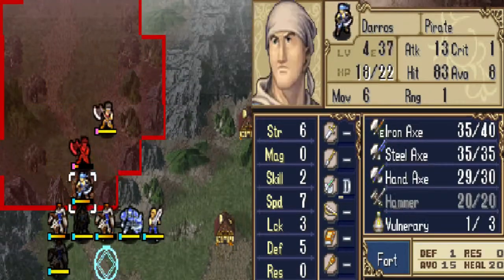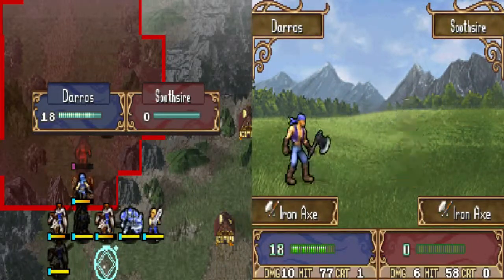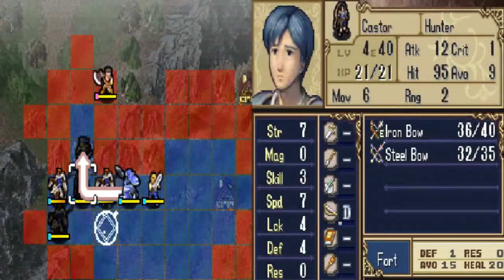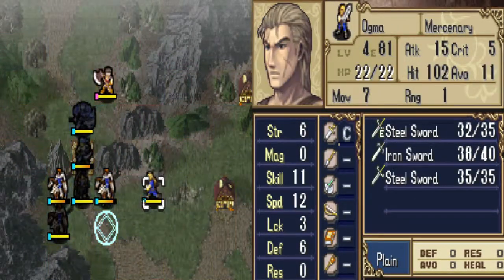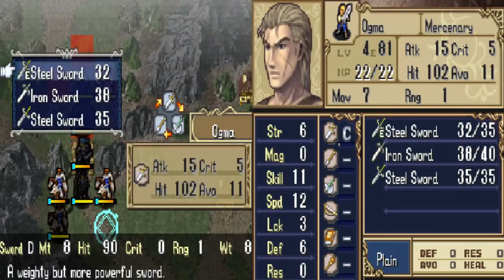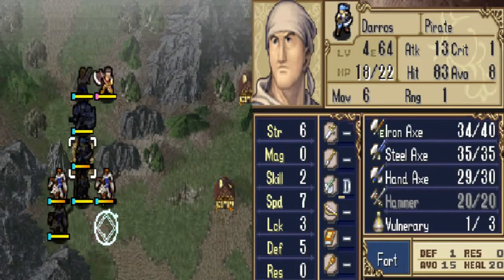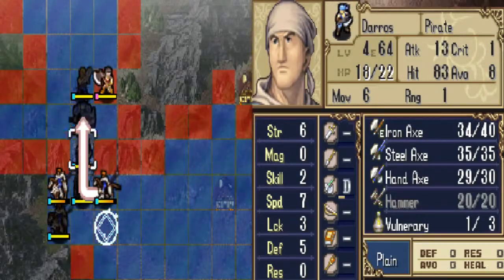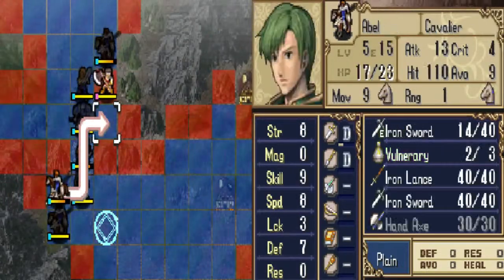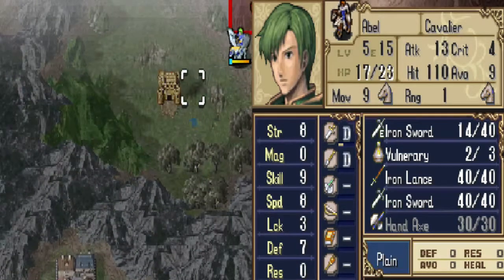That other guy should have 16 attack, so 11 damage. I could always do this. And I could always do that too. Could always make him pick a target. Let's do that — make him pick. None of those guys will take a killing blow, so why not?